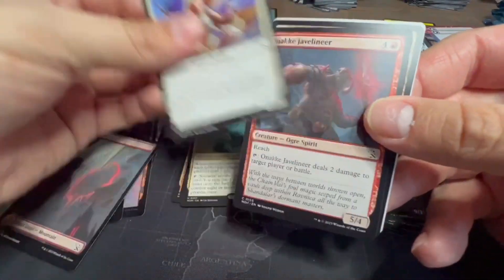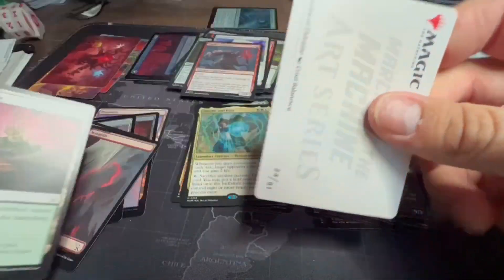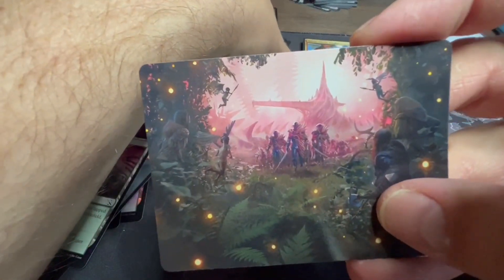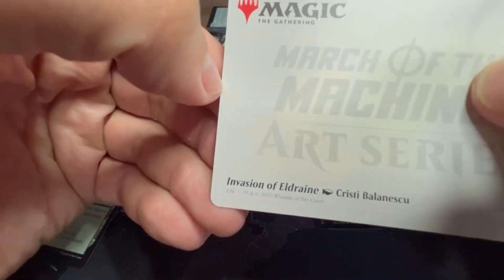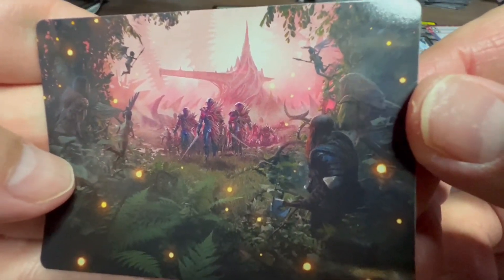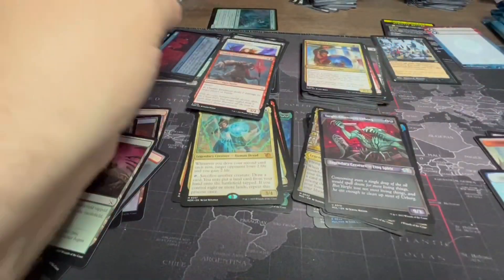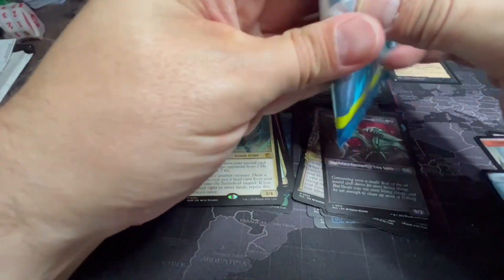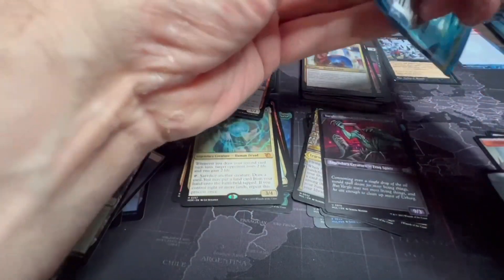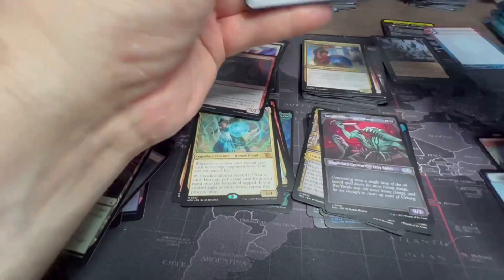Vanquish the Weak, Wildwood Escort — I'll go through these commons quickly. And here's our land for turn. And that's pretty: Invasion of Eldraine. I'm interested to visit Eldraine — it was a really fun set and I'm interested to see what they do with it since the new Eldraine set is coming out, I think later this year.